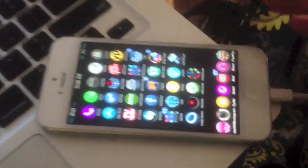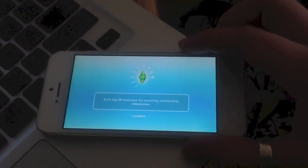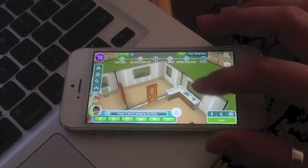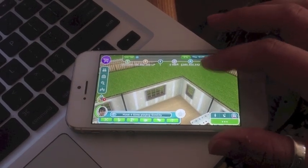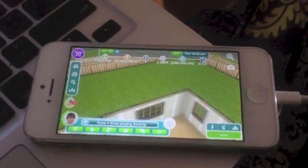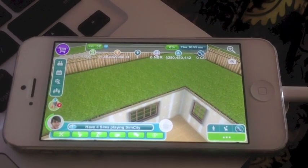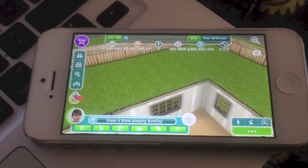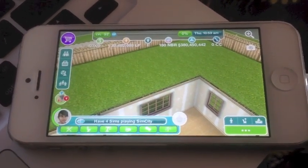Now we are going to open The Sims Freeplay and see if we are rich. And looks like we are! As you can see we are on level 52. This is the new update with this little symbol here, and we have millions of simoleons and life points. We are ready to play with the new update. This is the level 52 one — you can also use the one where you start on level 1. It is all up to you. If you have any questions, go ahead and comment below and I will try to keep up with your questions to help you out. Thanks for watching and enjoy your game.